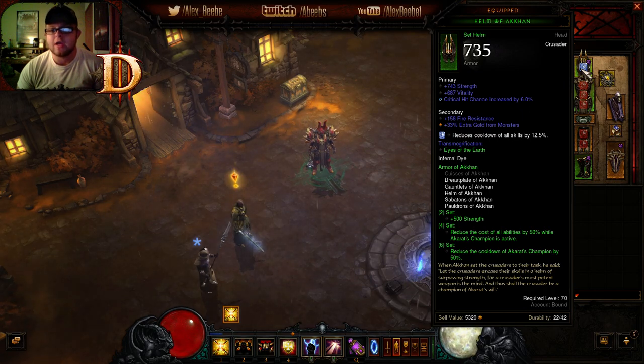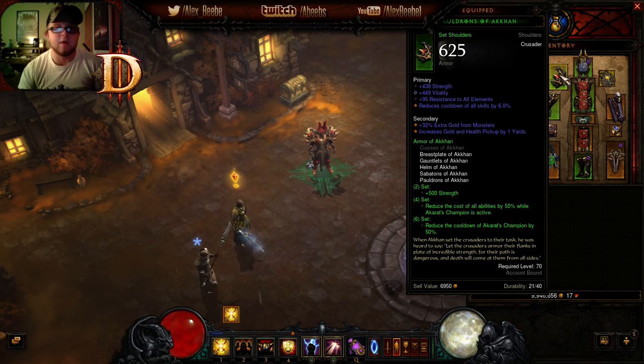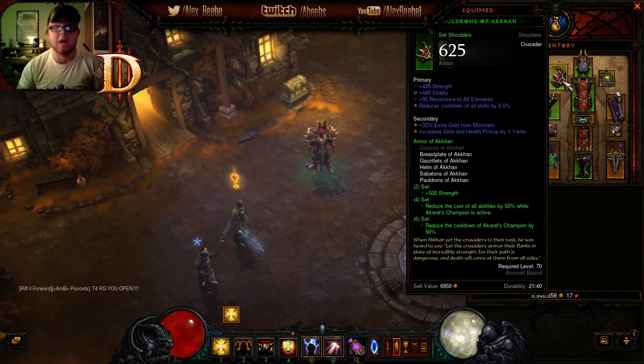For the Akkhan helm, you want a socket for cooldown reduction, crit hit chance, strength, and either vitality or all res — vitality is recommended. A socket is huge because you get cooldown reduction from the gem. For shoulders, you want strength, vitality, all res, and cooldown reduction — shoulders are one of the few pieces that roll cooldown reduction so it's essential here. If your roll gives you percent life instead of all res, use whichever you need most based on your health versus resistances. But you need cooldown reduction on shoulders — make no mistake.